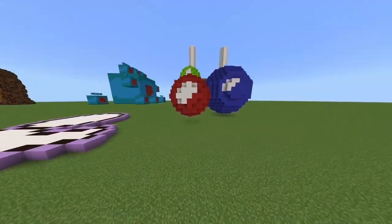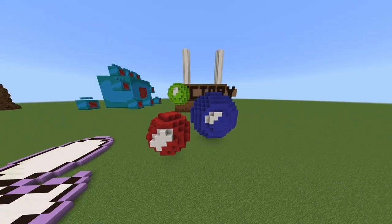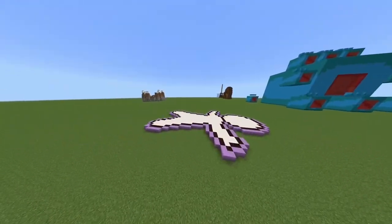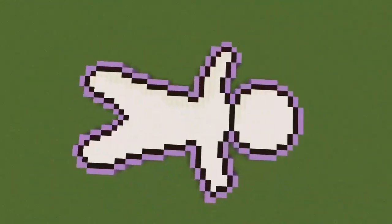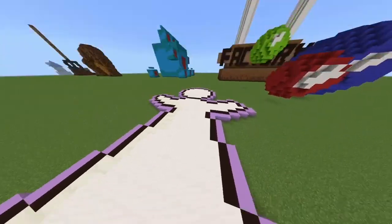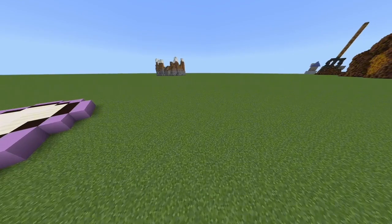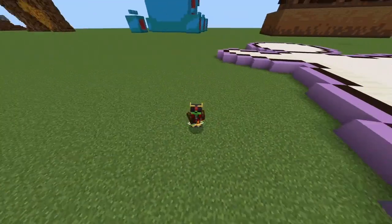Then I moved on to some pixel art and achievement art. This is the Antimatter Condenser art from the upgrades and achievements in the game, turned into 3D. And then I made 'You', which basically just summons more of yourself — that's the pixel art. This is actually the final upgrade in the game, and I used some blocks and the Furniture add-on to make that.